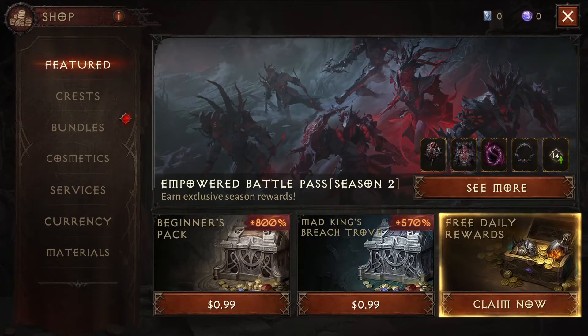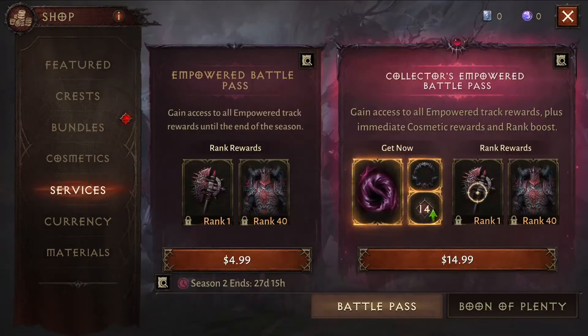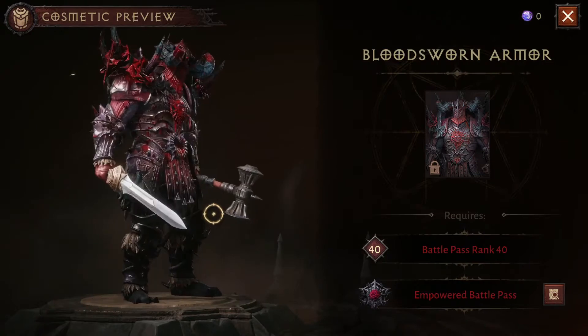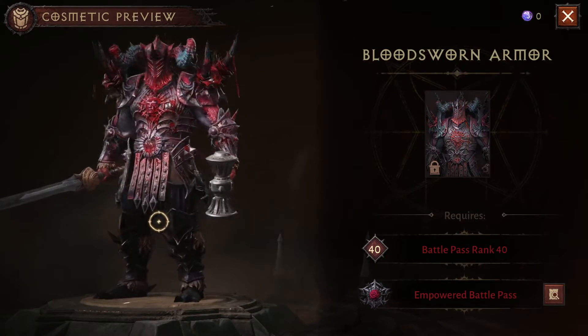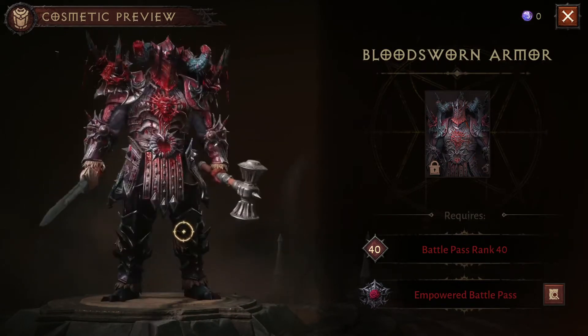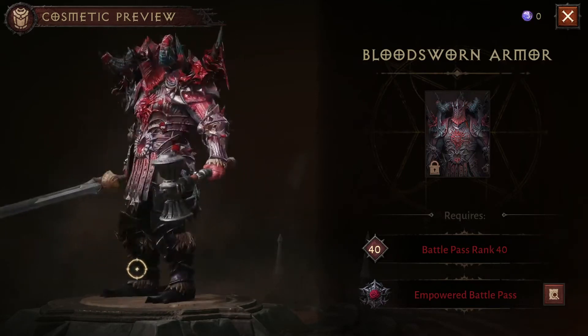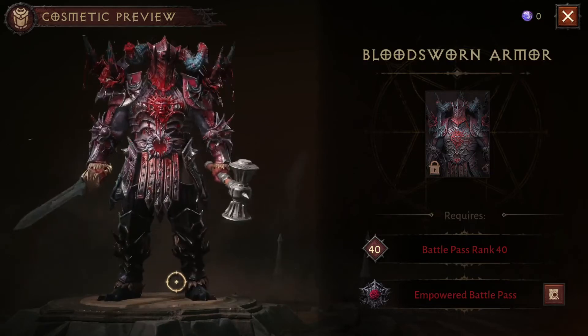So we're at the Empowered Battle Pass Season 2. Let's see what the rewards are here. That would be pretty sick, not gonna lie. Love that outfit — got blood all over it. It's a blood-sworn armor. Check it out, demons. We're not buying the Battle Pass today.